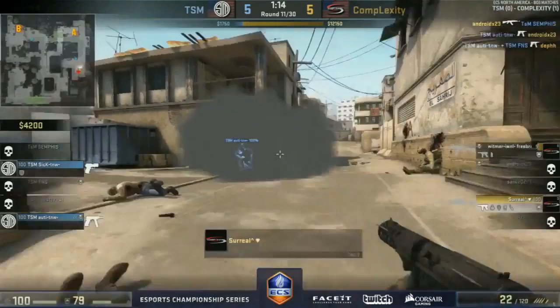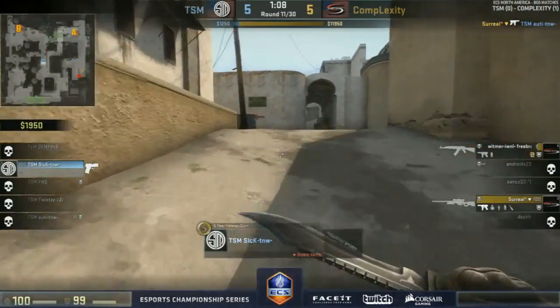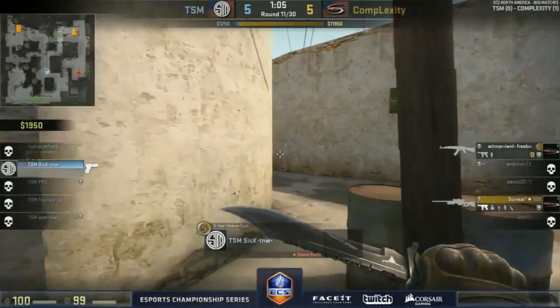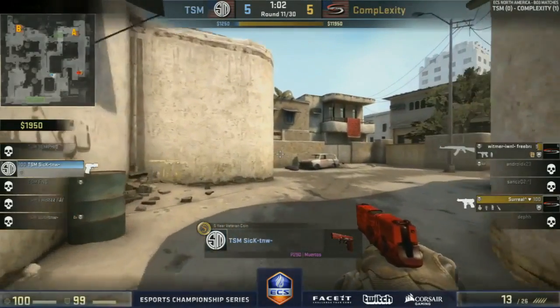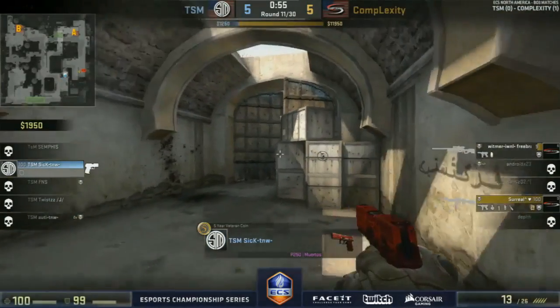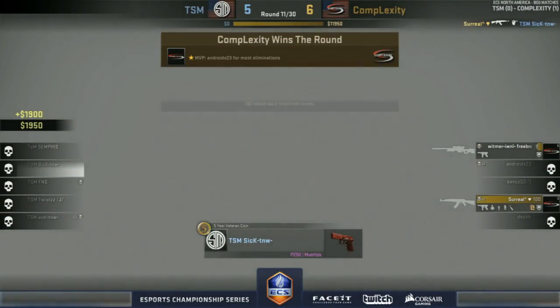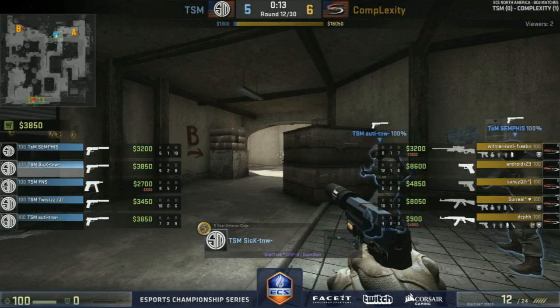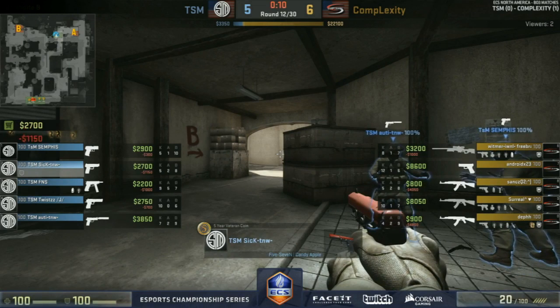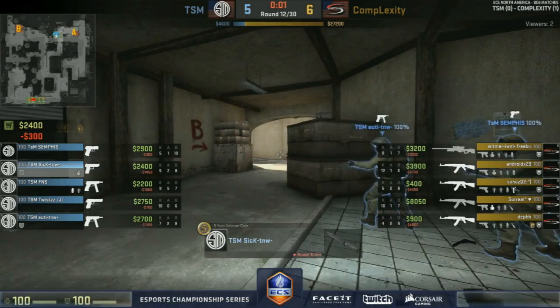Two players still there — a two-on-one. Sick last alive, low HP on Whitmer, not moving away from this either. Sometimes you've got to make it. They know he's going to come and get some weapons — probably best port of call is to sit up and wait. There's plenty of time — that's true. It comes down to the two-on-one, Complexity do win it. Surreal's got 8K — they should be good for another round as well.